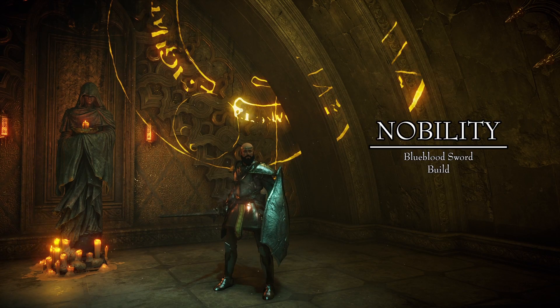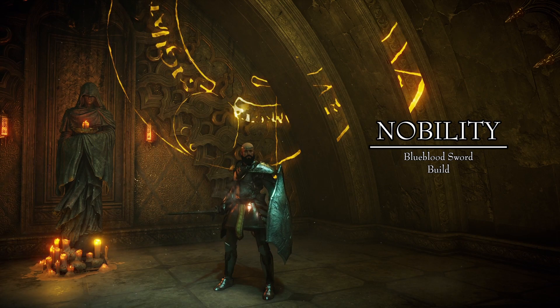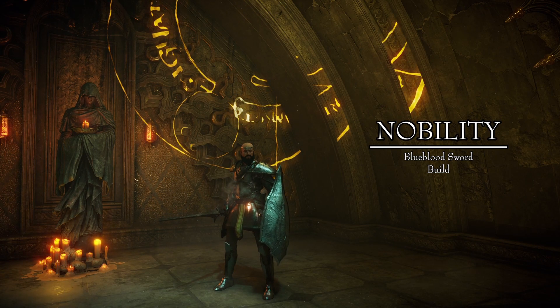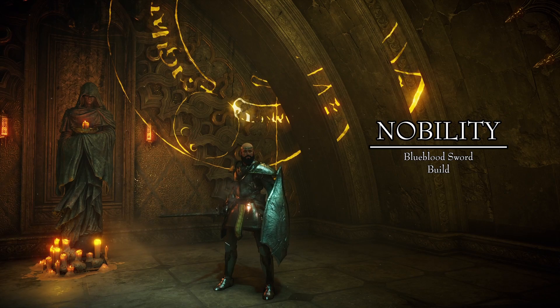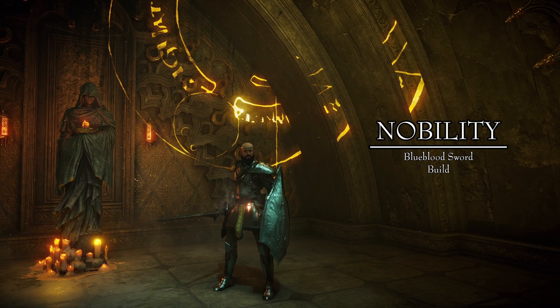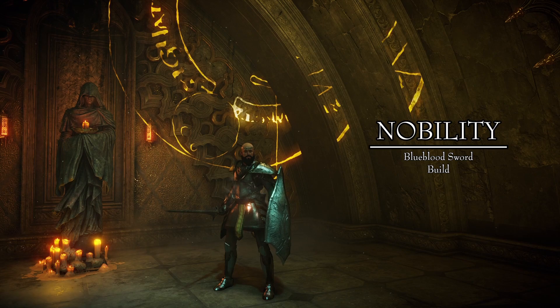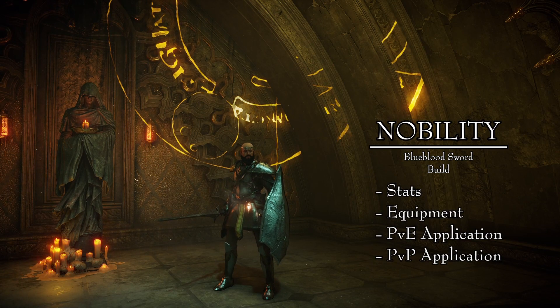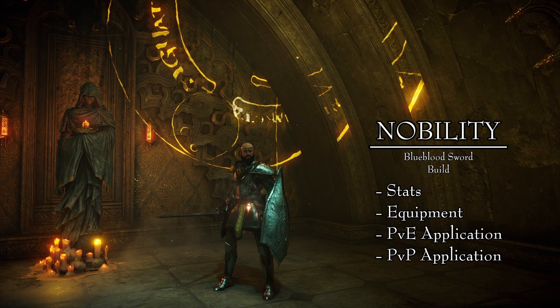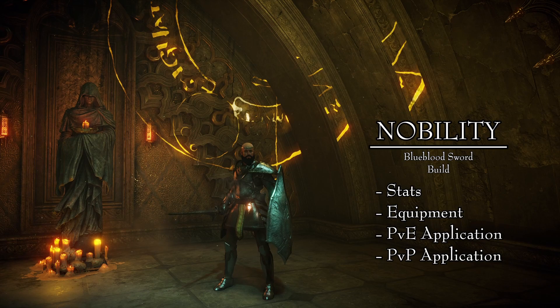This is Nobility, a build that focuses on the boss weapon Blue Blood Sword, taking advantage of that unique characteristic that all humans have: luck. If you're looking for a build that caters to those that play carefully and like to understand before they act, then welcome, you are right at home. We will review the stats of this build, the equipment that we use, and of course its applications in both PvE and PvP.